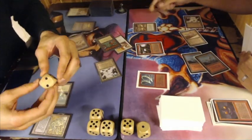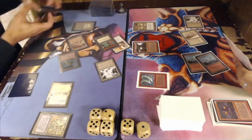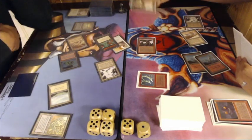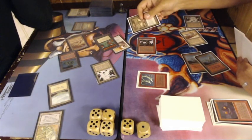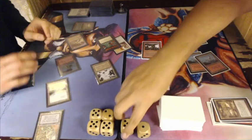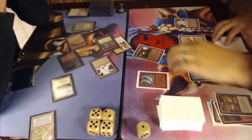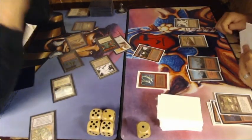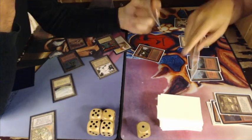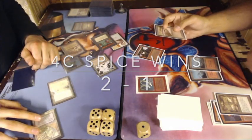Let's go to the combat phase. We see a Divine Offering being cast on the Ornithopter before blockers are declared, because Robert wanted to chump block. In response, he's sacrificing the Ornithopter to deal two damage to the Mishra's Factory. But Martin says in response, he uses his Maze of Ith to untap his Factory, making it a 3-3 and getting it out of battle. So Robert survives — but no, he's shaking the hand. He cannot do it here.